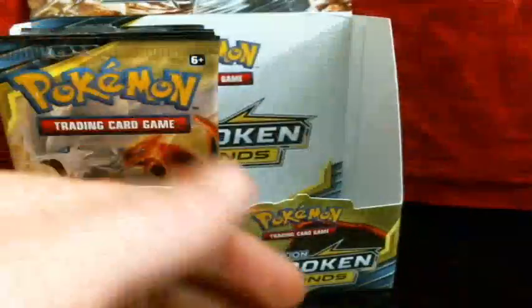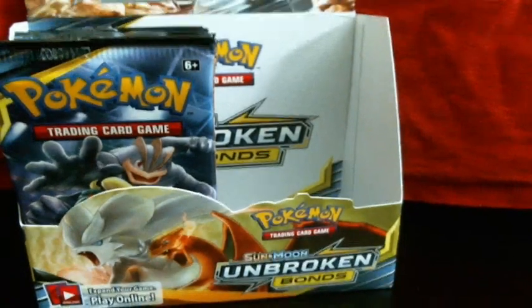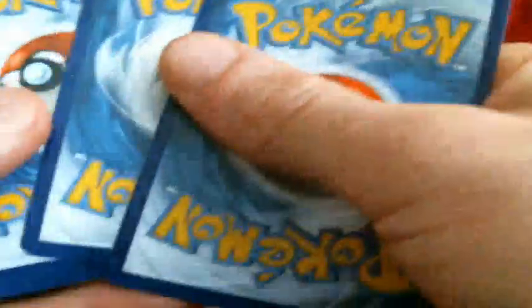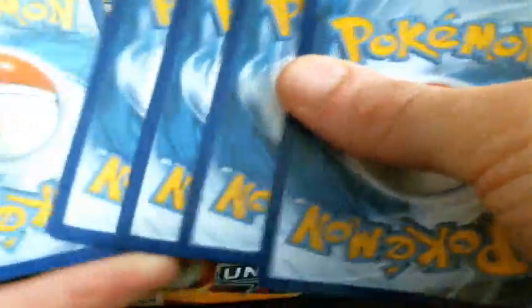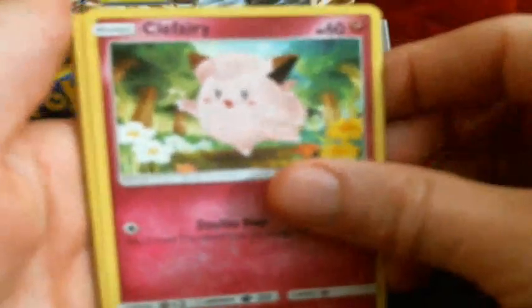That's actually one of my plans for the future — to find funny attack names on cards and share them with you, because that would definitely be on there. So we got Inkay, Caterpie, Clefairy, Poliwag, Eevee, Energy, and Geese.